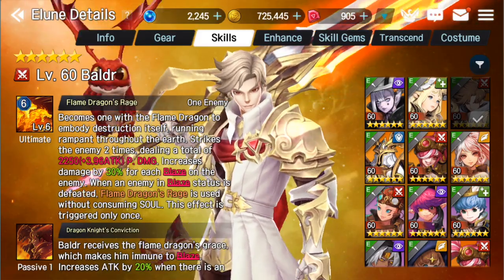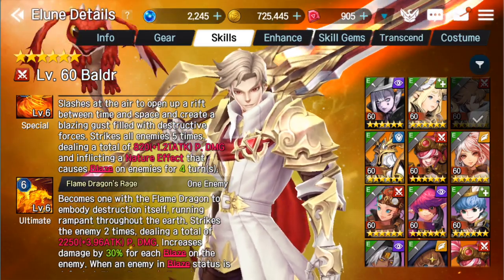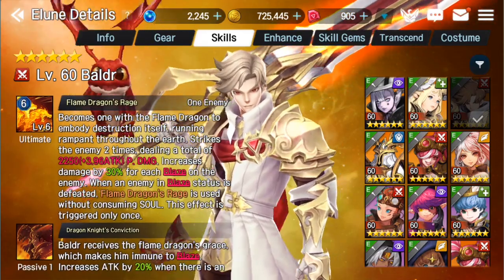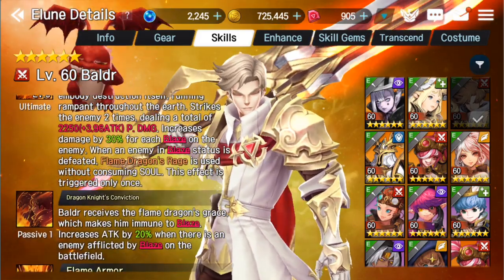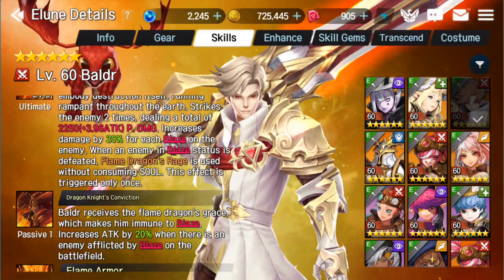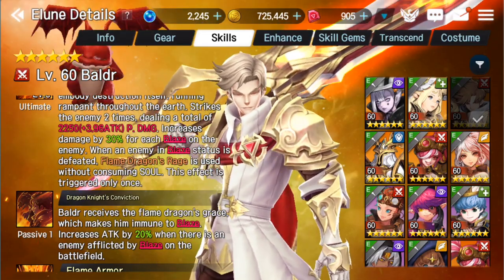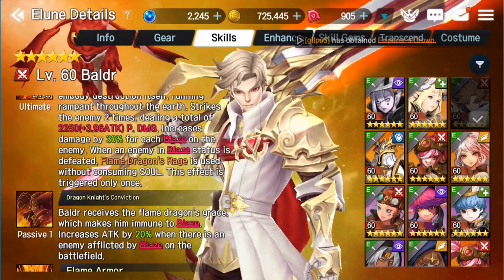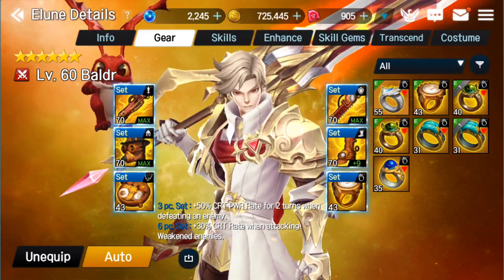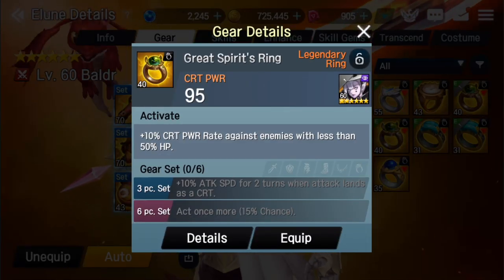This is why it's so important to read through the passives and then the skills to understand how to gear them. The first thing that popped into my mind is throwing greater spirit gear on my in-game Baldr so he has a chance to get an extra turn - spirit gear gives you a 15% chance to act again. In my head: he uses his ultimate, kills someone, uses his ultimate again, possibly gets another turn to use Fire World to apply more Blaze, swaps another turn, and goes again. You can spam Fire World over and over every turn as long as you have four souls. Like, that is so amazingly broken.